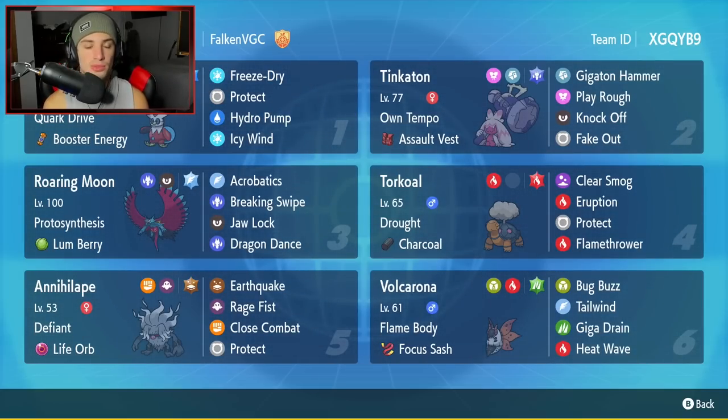Roaring Moon is going to be our third Pokemon — great physical attacker for this team with Protosynthesis and the Lum Berry. It's rocking Acrobatics, Breaking Swipe, Jaw Lock, and Dragon Dance to set up those stat boosts. Fourth Pokemon is going to be Torkoal. Everybody knows Torkoal is so strong in Series 2, considering it can proc Protosynthesis and still get nice Weather Control value. It's got Drought, Charcoal, Clear Smog to counter Dondozo teams, and then Eruption, Protect, and Flamethrower.